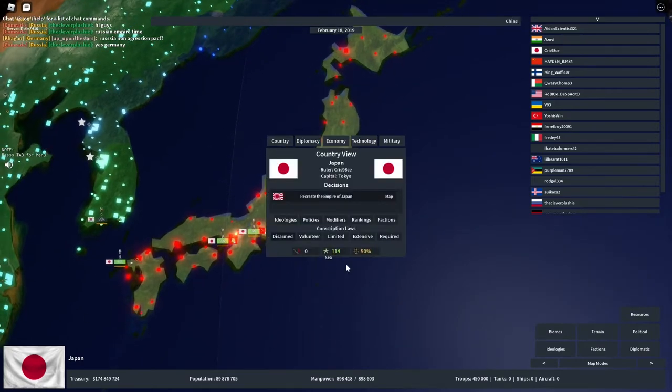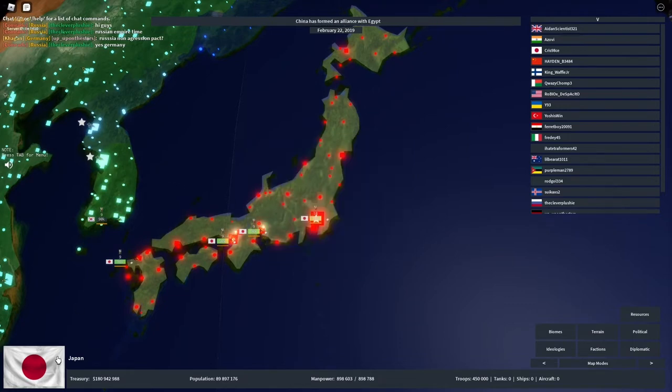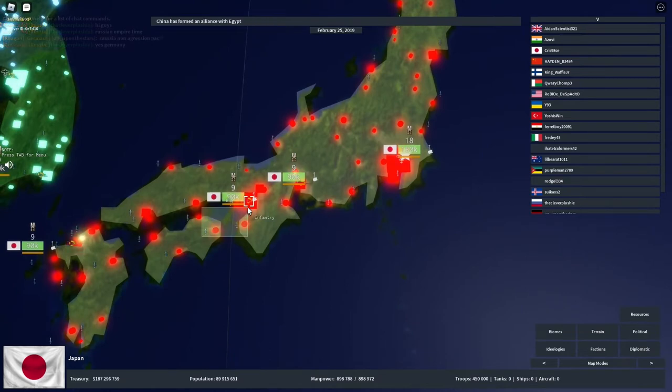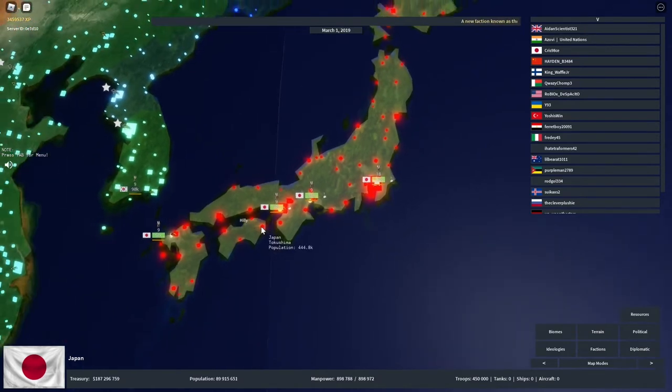In this gameplay right now, I'm basically fighting Russia to take Sakhalin Island. What I'm going to explain is the relevance of Sakhalin in Rise of Nations — we know where it is, we know where it's located.